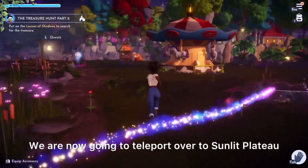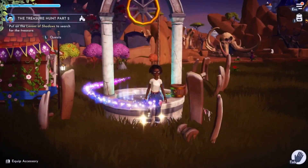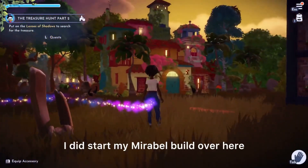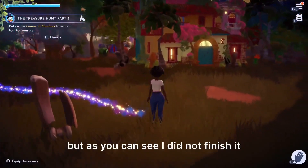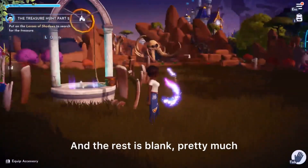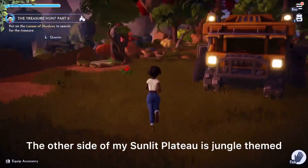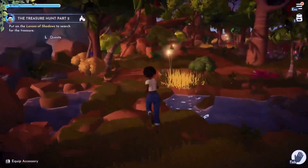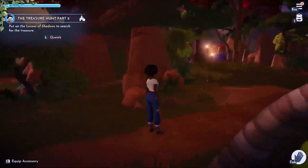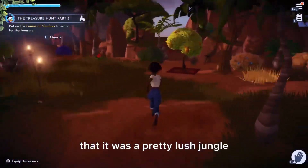We are now going to teleport over to Sunlit Plateau. This is my Sunlit Plateau. I did start my Mirabelle builds over here, but as you can see, I did not finish it. The rest is pretty much blank — just random stuff here. The other side of my Sunlit Plateau is jungle-themed. I wanted to put Pride Rock over here, and instead of the blankness like in the movie, I wanted to make sure that it was a pretty lush jungle.